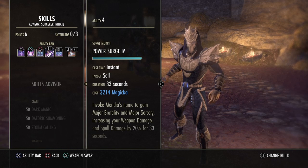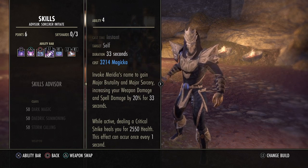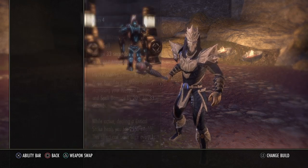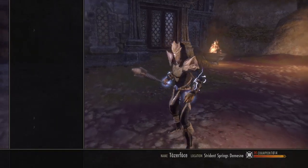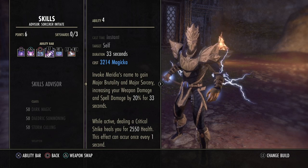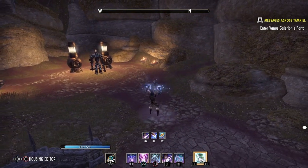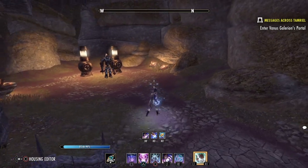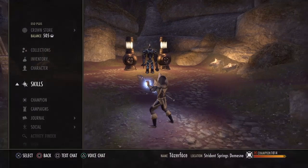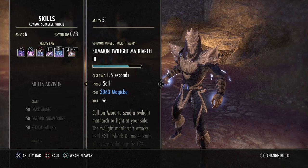The next skill is Power Surge, our main source of Major Sorcery, which increases spell damage by 20% for 33 seconds. You always want to make sure this is up. While active, dealing a critical strike heals you for 2,500 health — this can occur every one second and can also crit, making it one of the most powerful self-heals in the game. Always check your buff tracker to keep it up.